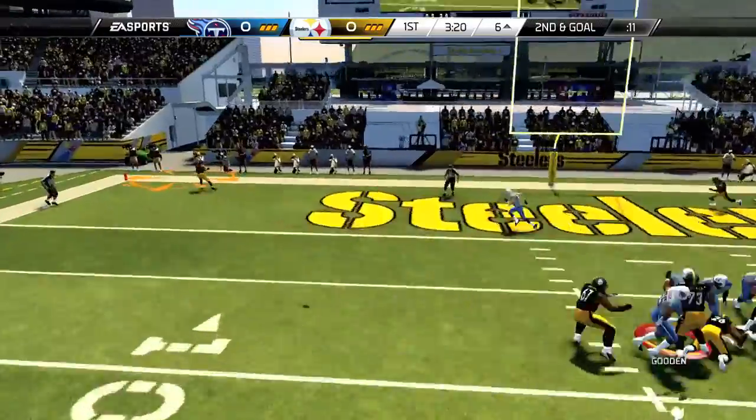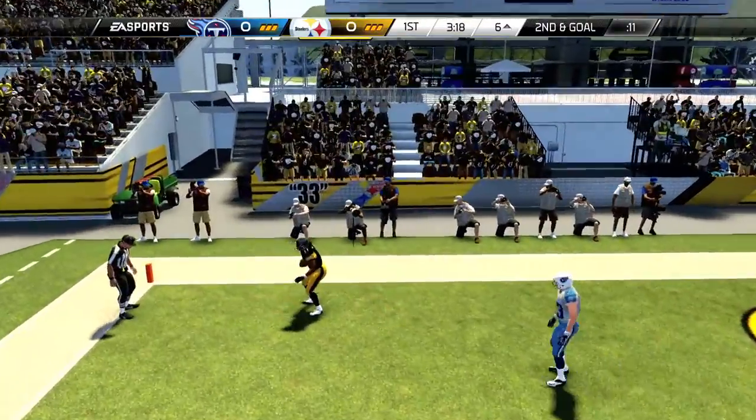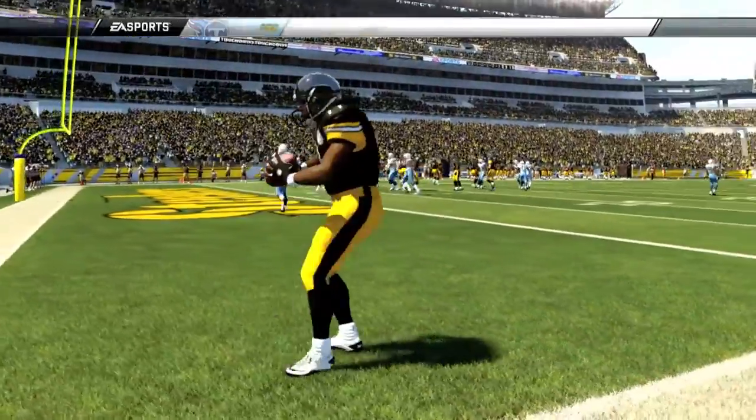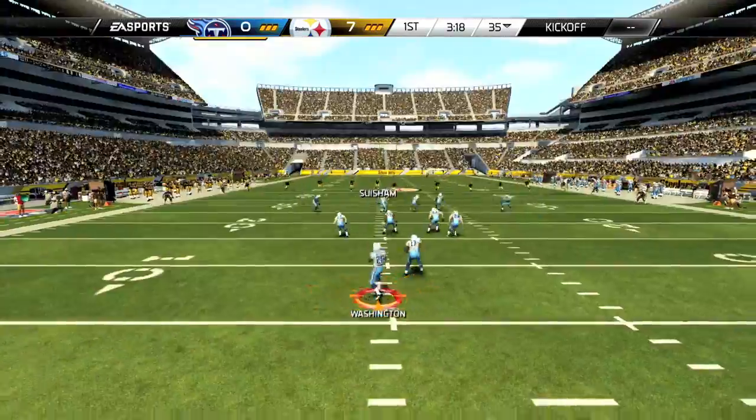I'm going to pass to my X receiver because he's super wide open since everyone is in field goal block formation. No matter how close you are, you should be able to run it in no problem.